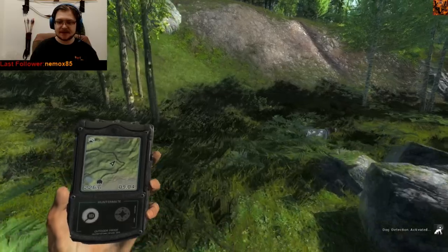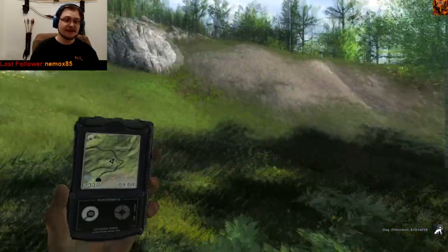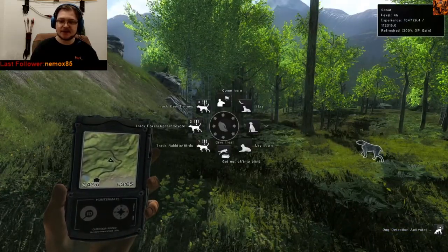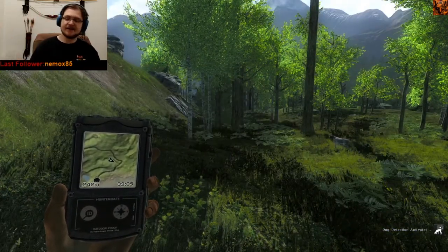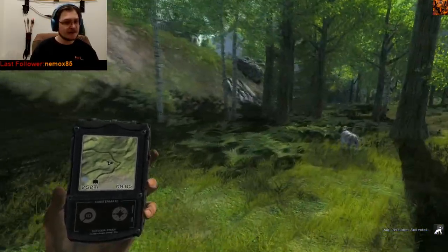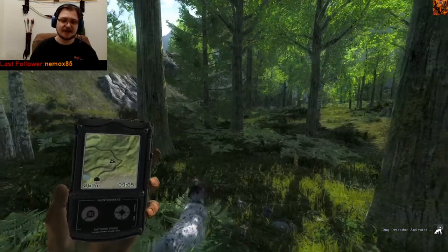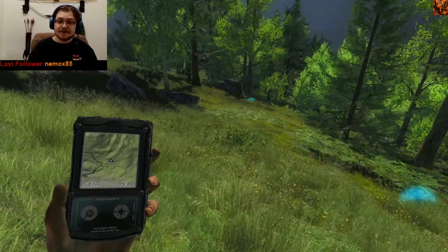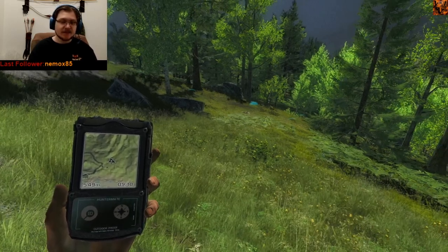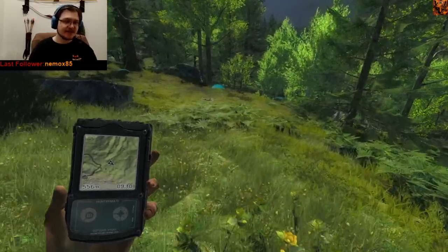He still hasn't picked up anything. Oh, now he has though. See how he's doing a slow walk? So if I was running up this way, see how he's still turning to the right over there, because he wants to find something over there. No matter what I do now, he's determined to go in that direction and find whatever he's tracked. Alright, so we have found some rabbits. This is one of the ways to level up your German pointer super, super fast.